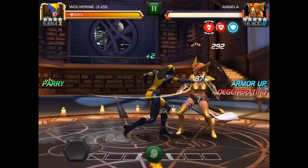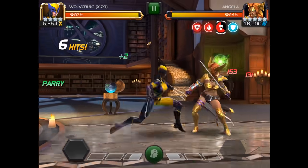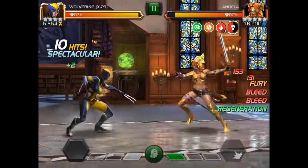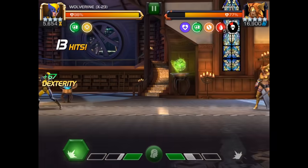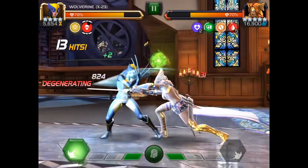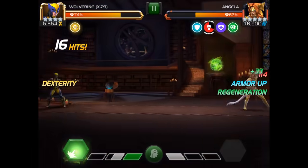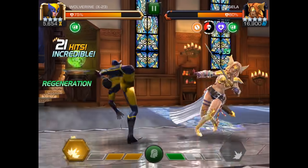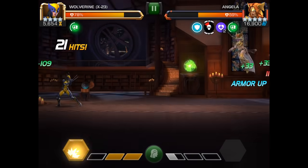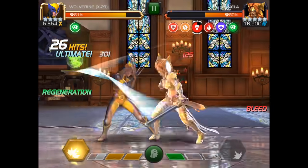I'm using X-23 here just to get more damage in with the bleeds. The big thing is you're going to want to bait out a first super earlier in the timer if you can, so that way you can have time for the curse to transfer. If you do have the curse transfer to you, don't worry too much — you will be able to get back in, so don't panic and get hit. You're better off taking some of the degeneration damage and then just getting in when you need to.